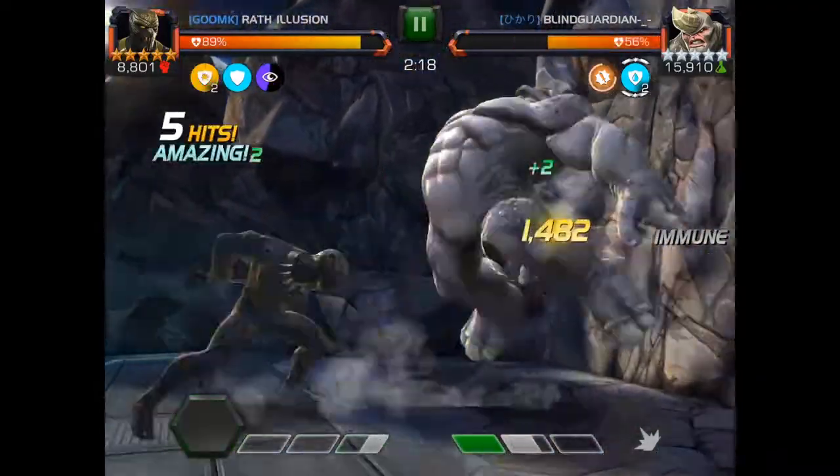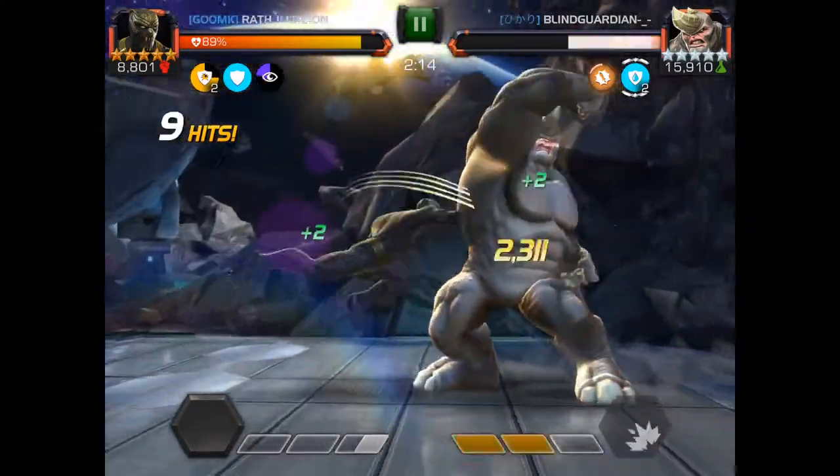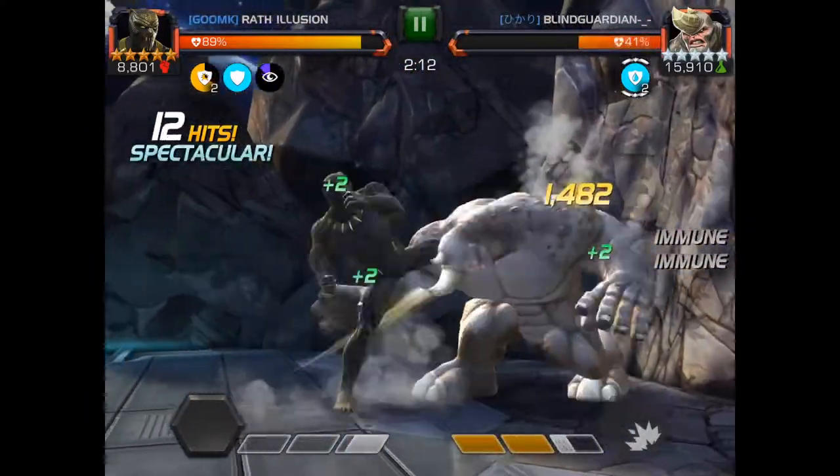Once you get him to his first bar of super energy, you're going to want to start trying to bait him, and then as soon as he uses his ground slam, dash backwards, dash back in, and get your combo in.